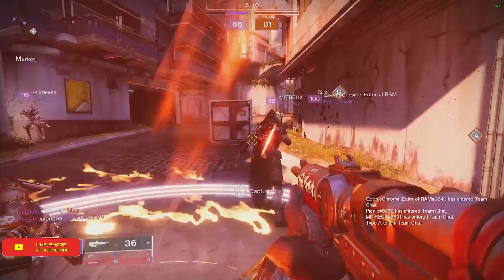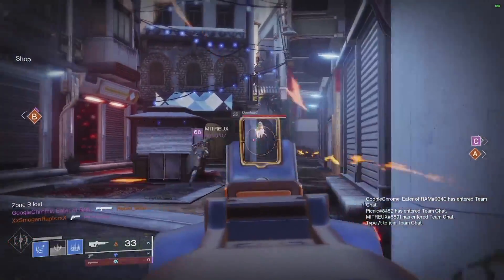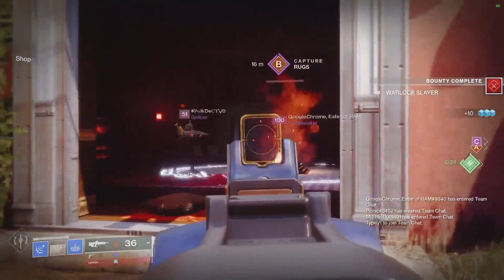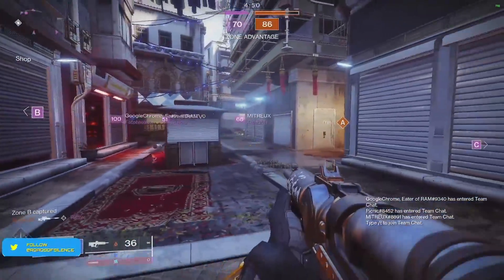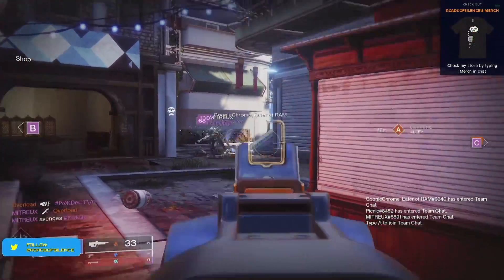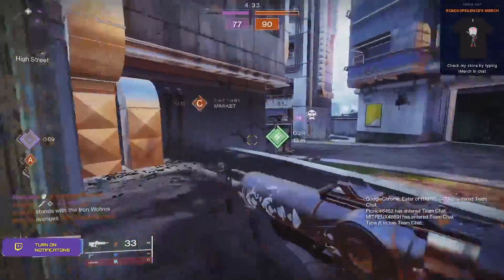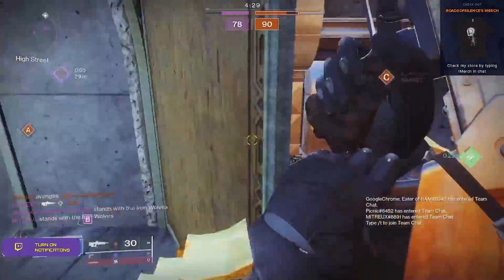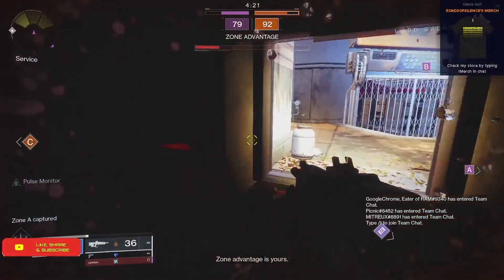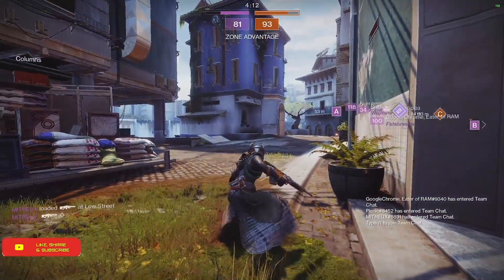For PVP rolls, Surplus is your main go-to perk in that column. In the last column you can go for whatever you want. If you want extra stat boosting, go for Elemental Capacitor. For damage perks, I'd suggest Multi-Kill Clip — if you can secure kills quickly, you'll always proc it. If you can't secure kills fast enough, go for Rampage. Wellspring is also worth considering because it gives you ability energy, which doubles up with Surplus — so if you don't have your abilities built up, Wellspring gets you that energy and Surplus gives you the extra stat pump.